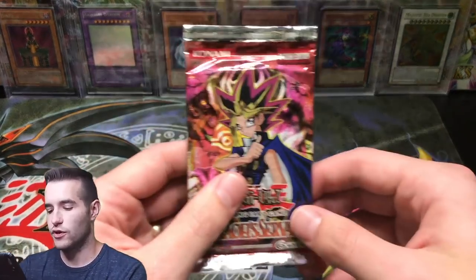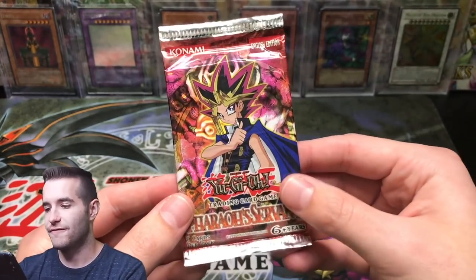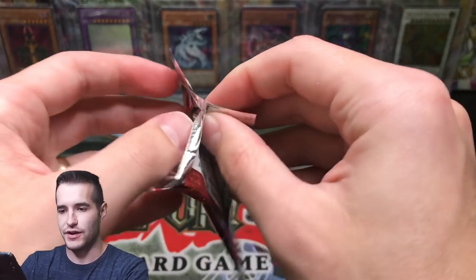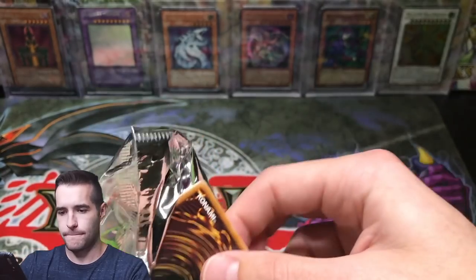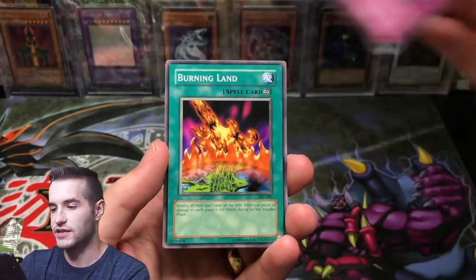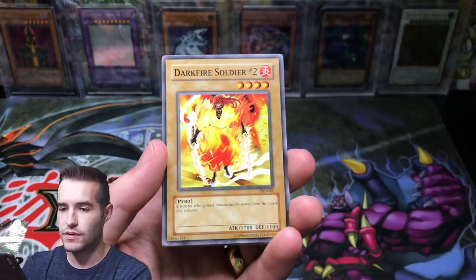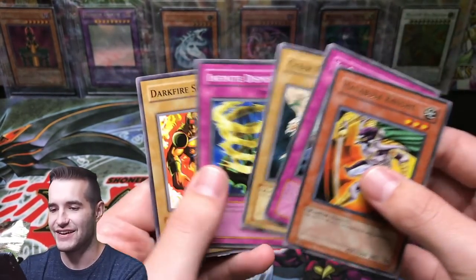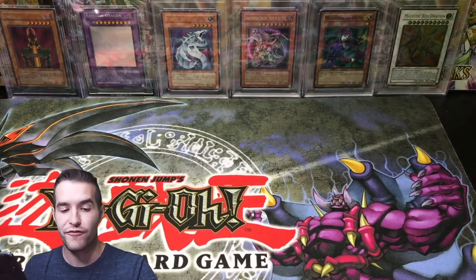Final pack - Pharaoh's Servant. We are on a one holo pulled streak. Can we pull a Jinzo? Can we pull a Buster Blader? That pack ripped up really weird. Light of Intervention. Burning Land. Thousand Eyes Idol. Dark Fire Soldier. And a Hayabusa Knight. So not the best Pharaoh's Servant packs - that's for sure. At least we did get one foil.